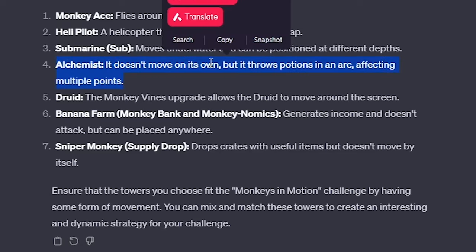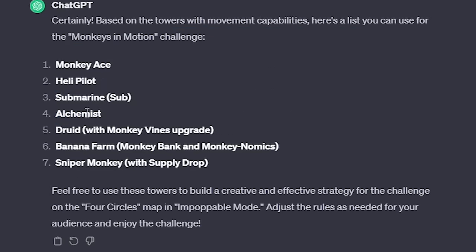What do you mean by alchemist? It doesn't move on its own, but throws potions in an arc, affecting multiple points. First off, the alchemist does not count. We cannot use the alchemist. Monkey ace, heli pilot, submarine — because they move in water technically — and banana farm. That's a good challenge, I'm fine with it.